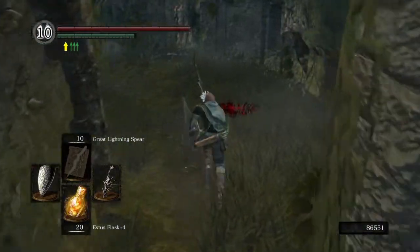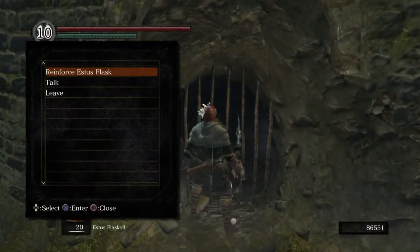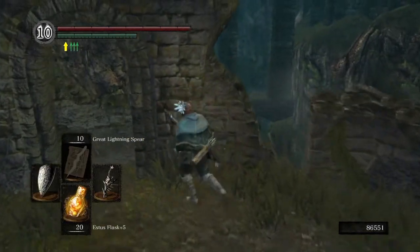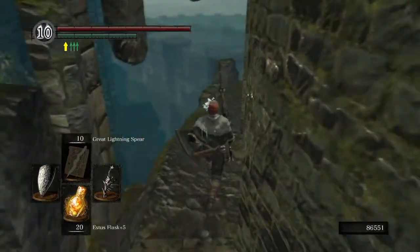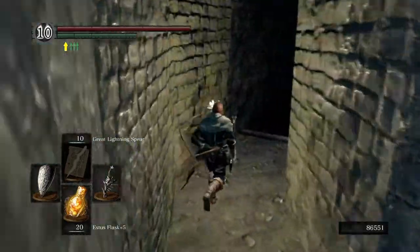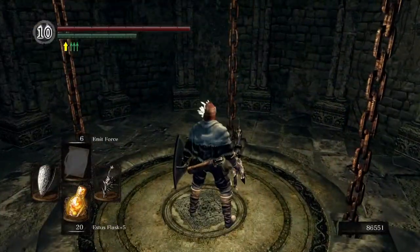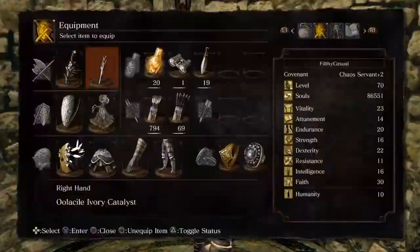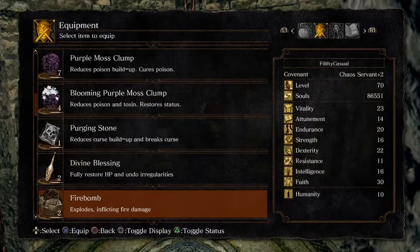I'm going to go down into New Londo and do some exploring. First, let me use that Fire Keeper's Soul I got in the last episode. Now we've got Estus Flask plus five — more than enough to heal us. Let me get myself some Transient Curses ready, because I'm going to need them.